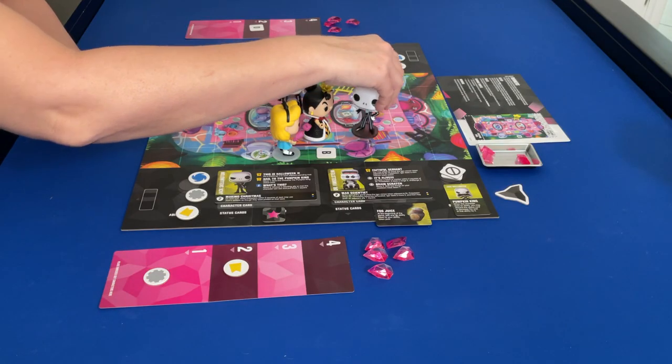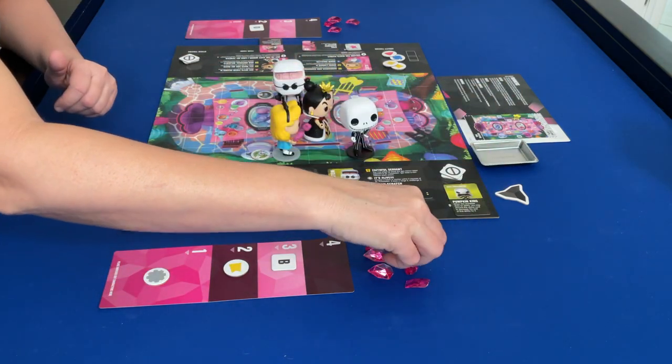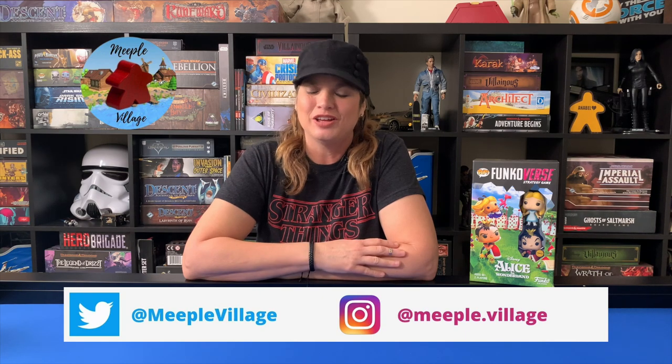All Jack has to do is come here, interact, and get two points — which gives them seven total out of the six needed to win. The nightmare before Christmas team is victorious! Well, guys, that was a full run-through of Funkoverse including the Alice in Wonderland set. I hope you enjoyed it. Subscribe to Meeple Village and follow us on Twitter and Instagram where we post pictures of your favorite board games. Leave me a comment — what other Funkoverse would you like me to play? Until then, may you play more games.